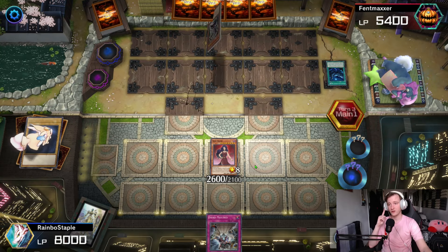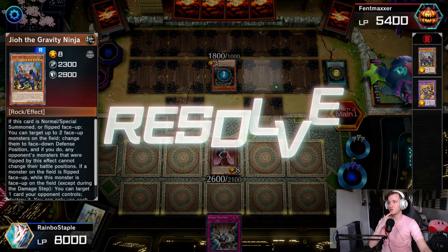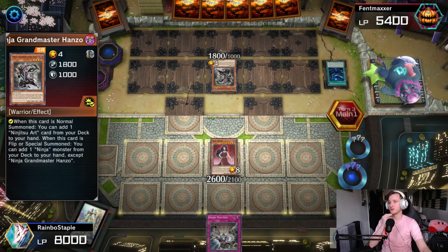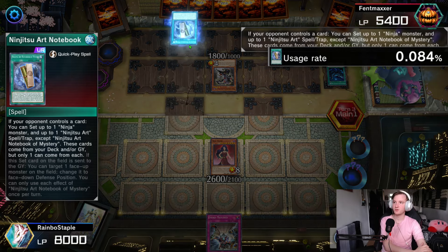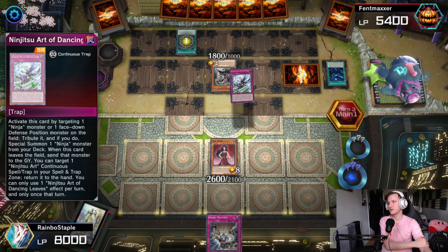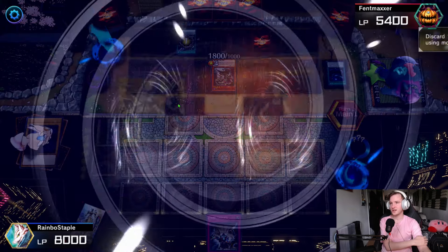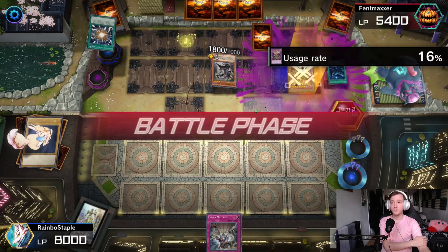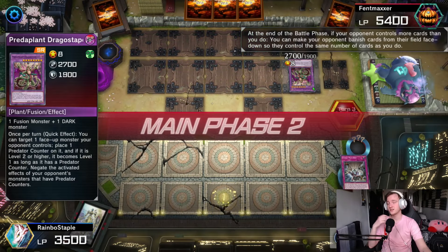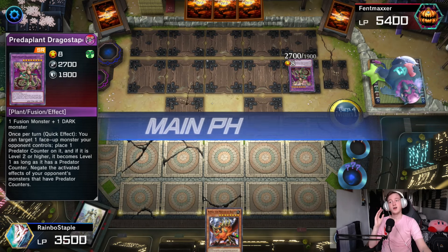It is your turn now. We do have Evenly Matched, probably the best card to have as our last card in hand. He's going to summon Hanzo again and use the field spell to add back the Gravity Ninja — the big boy who flips things. He uses Hanzo's effect to add a Ninjutsu Art from deck to hand: the Notebook, probably one of the best ones. He uses the Notebook to bring back Battle Ninja in face-down defense, and then activates Ninjutsu Art of Dancing Leaves. He goes for Super Poly, discarding an Effect Failure, using Hexatrude and the face-down to go into Dragostapelia. He's cleared everything I have.